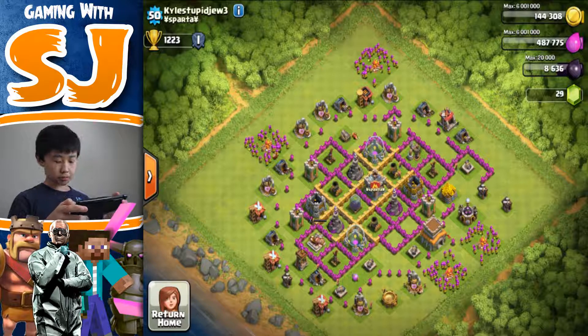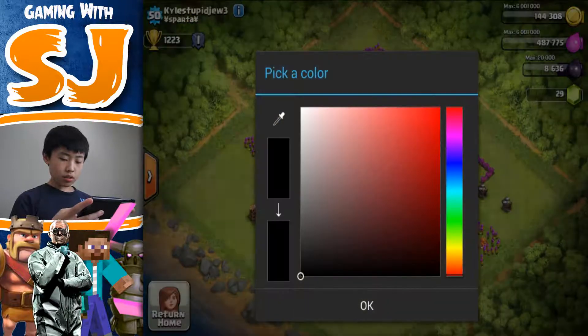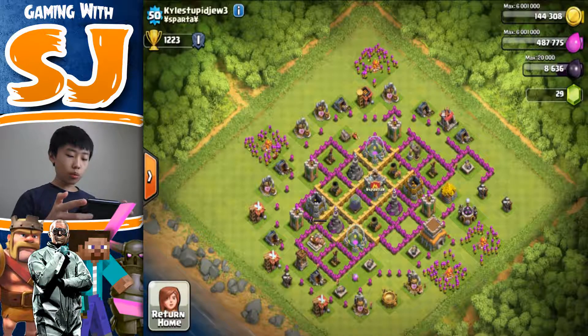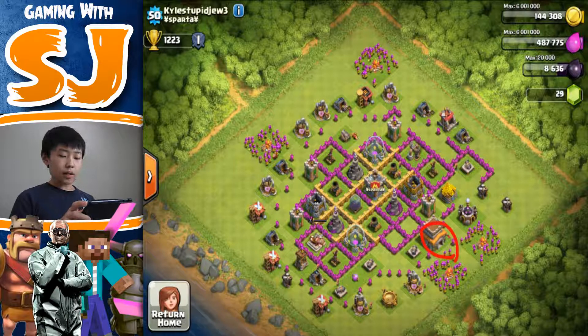Let's bring up Kyle's base right here. The first thing I notice is that you are farming sort of — I can see you're trying to make a hybrid base. Your town hall right here is defended by some defenses, and I'm not sure if you're going for a full farming base.